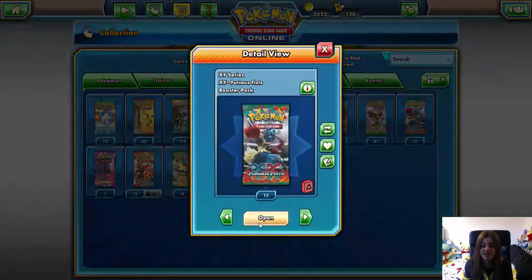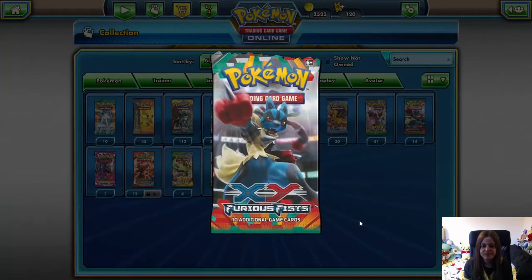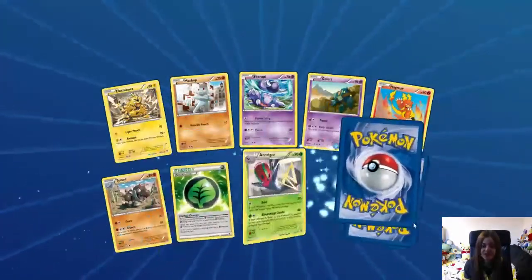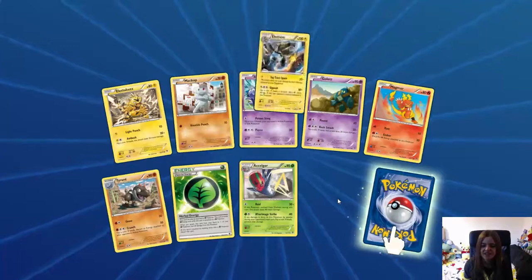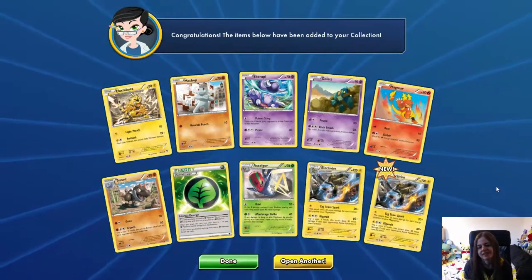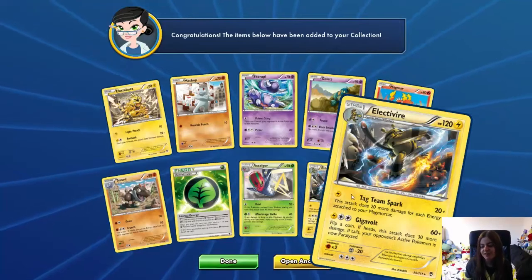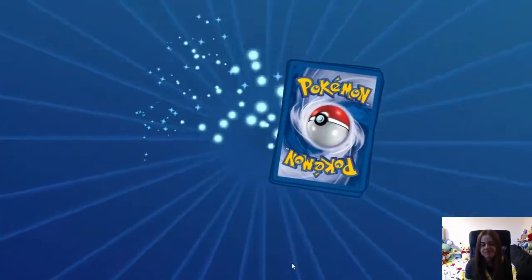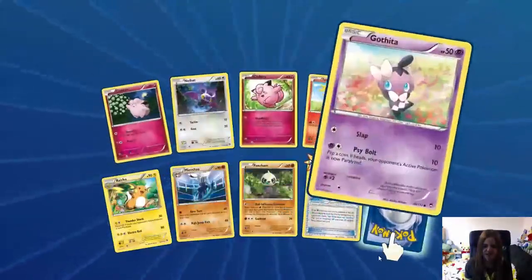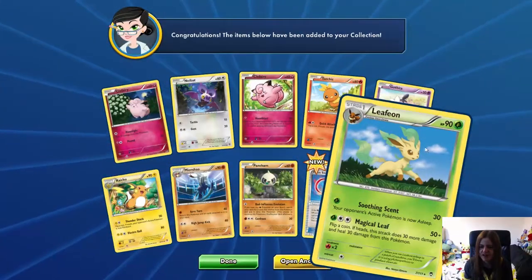Let's go Furious Fist — we've got a few more packets extra today because I can't count. Wow, none of these are new. Well that's new — actually I don't even think that's a holo, that's just a regular rare. Loads of cute cards — I do like this set, Furious Fist. Probably one of my favourite XY sets.